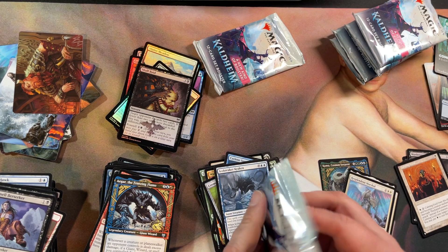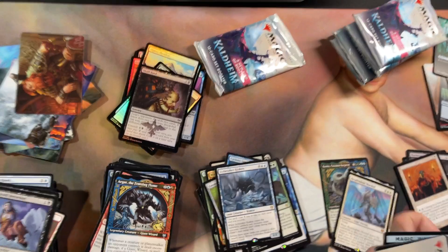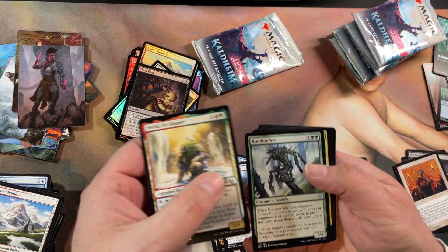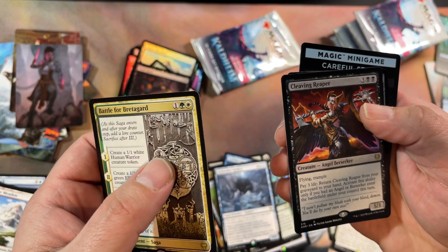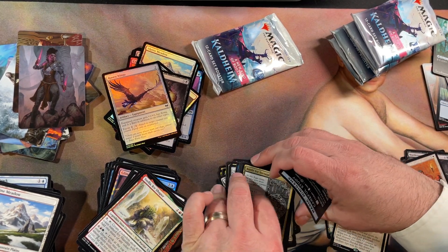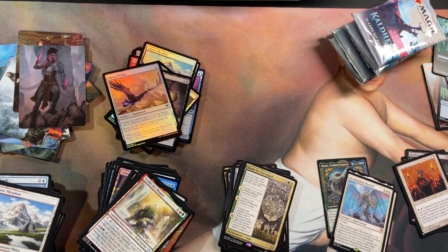Trash. Art card. Non-foil version of the one I just pulled. Another trash card. The fact that tokens aren't in every pack is crazy to me — instead they just print these crappy advertisement cards that nobody cares about.